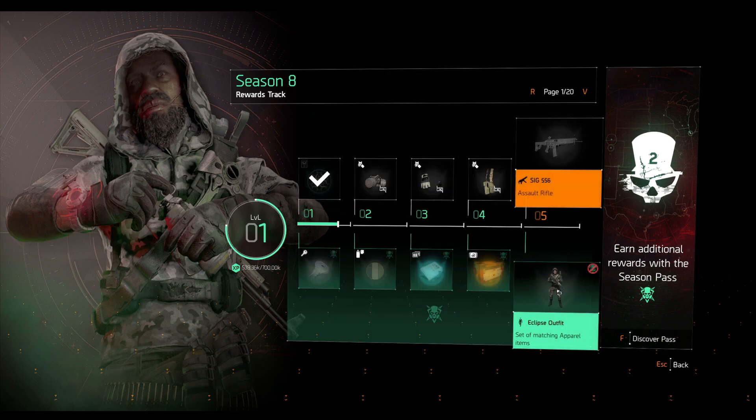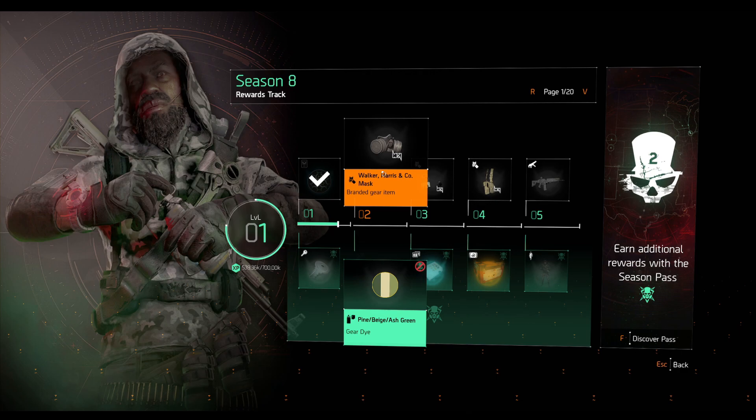The paid green tier gives you outfits, some named item caches, and some additional exotic caches. If you're interested you can buy it, but I wouldn't recommend it. The top tier is completely free and is where you actually get those exclusive exotic weapons if you haven't gotten them. So the top tier is free as long as you have the Warlords of New York expansion.